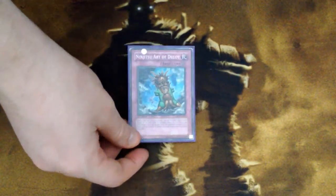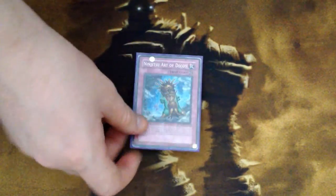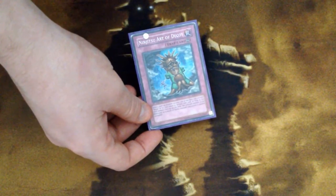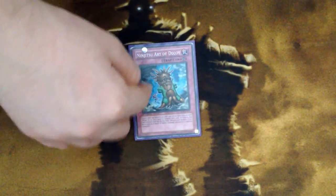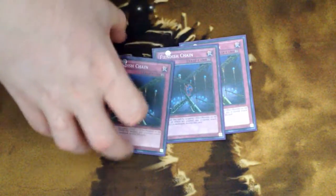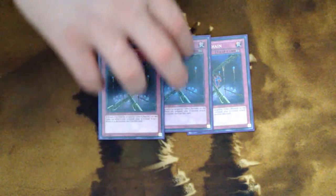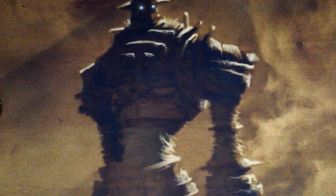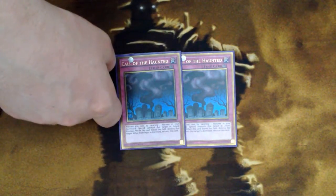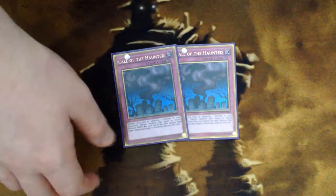Ninjitsu Art of Decoy targets one Ninja Monster you control and makes it indestructible in battle — it essentially equips to it as a continuous trap. I've found this very useful in a Skill Drain environment: when my opponent pops Skill Drain, this gives you a monster to stall with until you get Twin Twisters. Three Fiendish Chains — they're continuous trap cards so they're never truly dead; they provide draw power, stop opponent's plays, and protect your monsters. Call of the Haunted gets you your Hanzo back in end phase to search Getsuga and go off again — really good card for the deck, and an easy Magic Planter target. Horn of Heaven can tribute floating Xyz monsters that might be clogging the field, and it can also stop a normal summon.